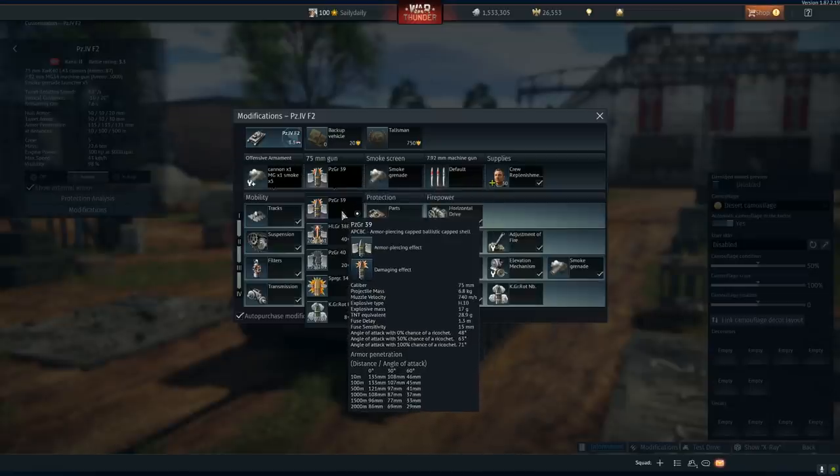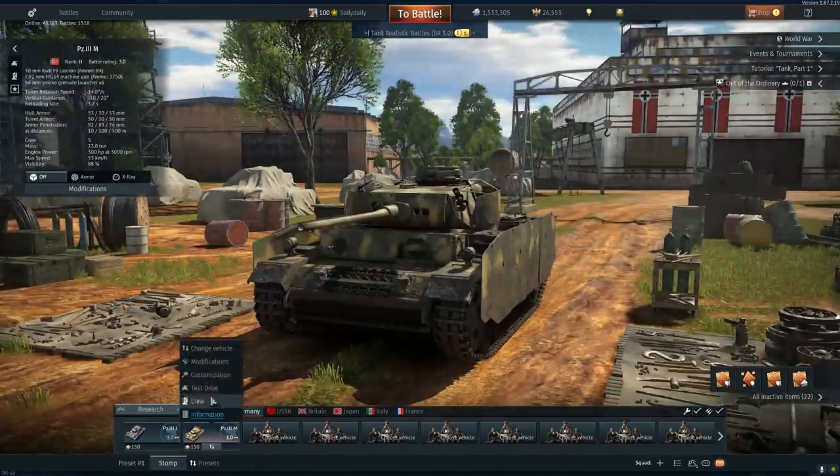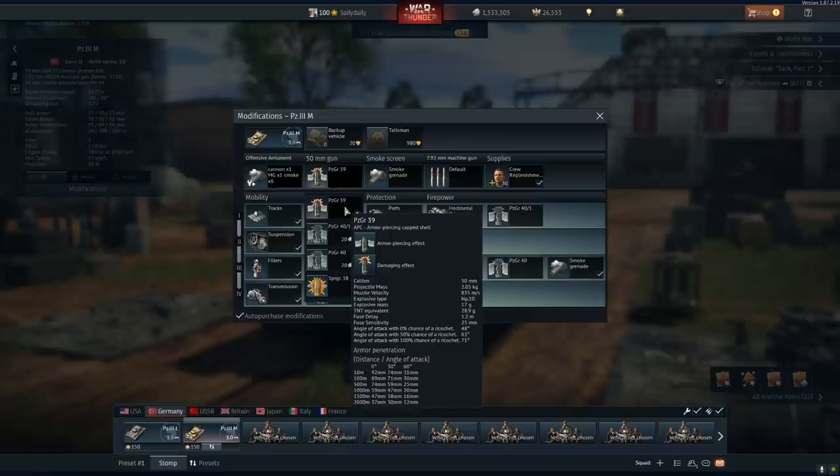28.9 grams TNT equivalent — look at that. This is a 75 millimeter round, 28.9 TNT equivalent for the Panzer Garnat 39. Now look at ours: 28.9 for a 50 millimeter that shoots at 3.7 seconds. So this is a really good round for dealing with side shots and crowd controlling. At 3.7 seconds reload, we can deal with multiple enemies — gunner, engine, gunner, engine — whittling them down.